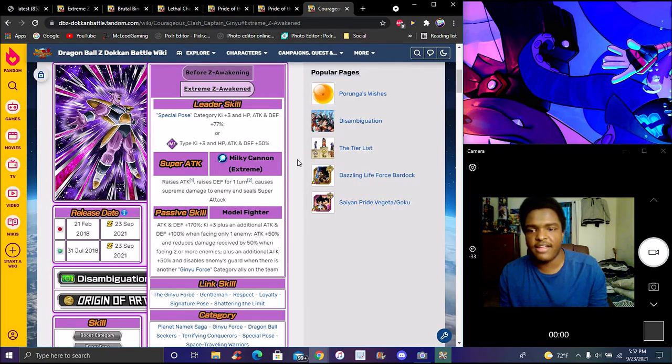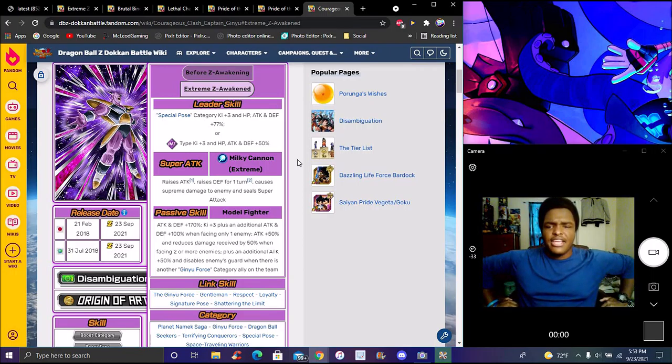Saving the best for last — he does Special Pose Key Three, everything at 67%. His super attack raises attack and defense for one turn, causes supreme damage, and seals the super attack. Attack and defense plus 170, plus additional Key Three, plus another attack and defense plus 100% against a single enemy, plus attack 50%, reduces damage received by 50% when facing two or more enemies, plus additional attack plus 50%, and breaks enemies' guard when there's another Game Force category ally on the team.